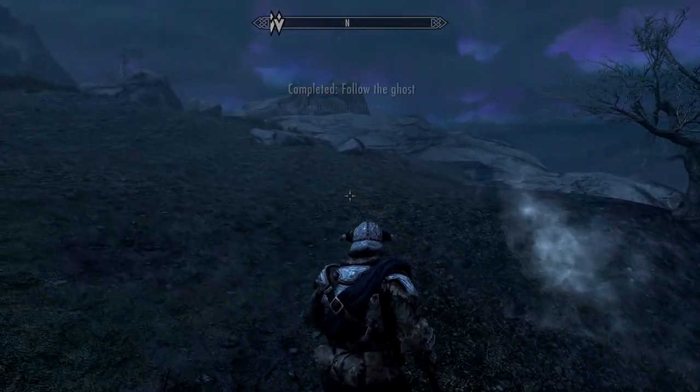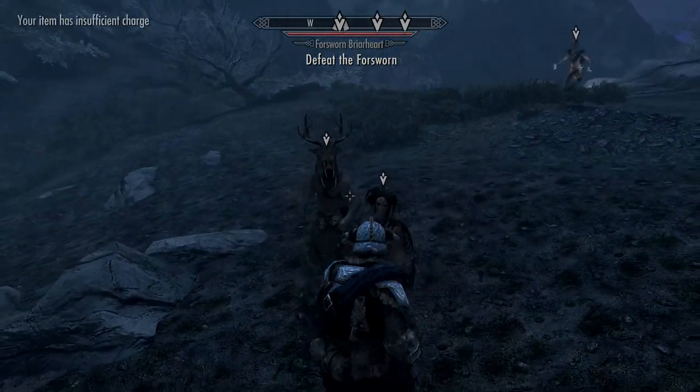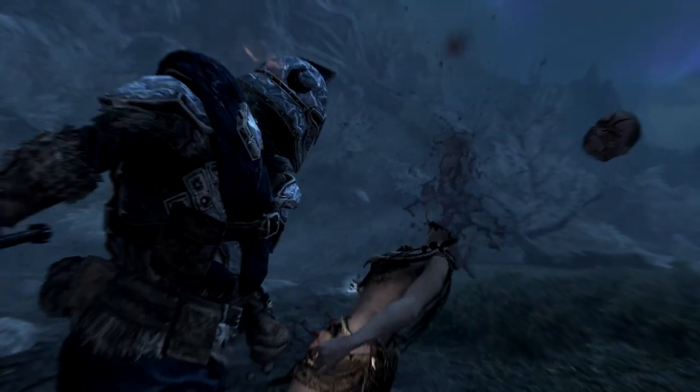This part of the quest is fairly easy and you're going to unlock the Iron and Steel Spell Armour set. But to get the next stage, it involves going into a Forsworn camp filled with lots of witches, so it can be quite challenging.